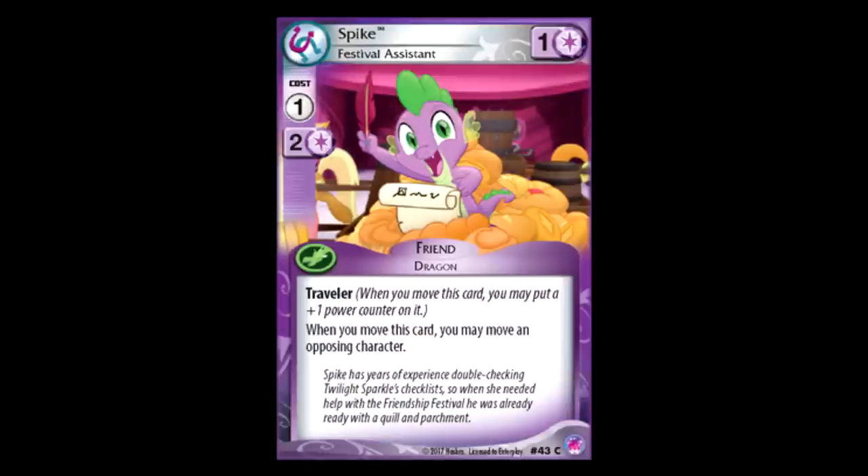Spike Festival Assistant: one for one power, Traveler, and every time this card moves, you can move one of your opponent's friends. This is what I'm talking about — this is awesome. So even if you just pay two to move this, this gets a plus one counter, and then pretty much as a free action you get to move one of your opponent's characters, which is a really powerful ability. This is another great example of a card with Traveler also doing something else. I'd say this and Party Mare are up there as far as Travelers go.